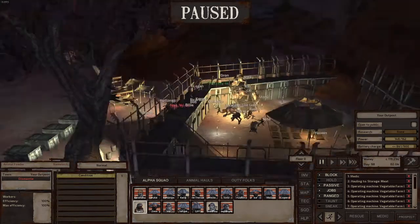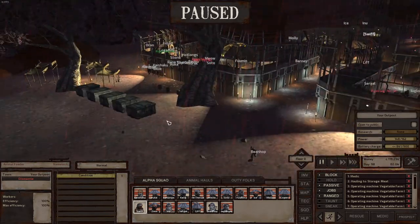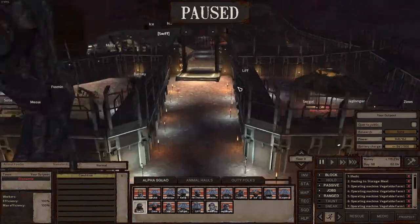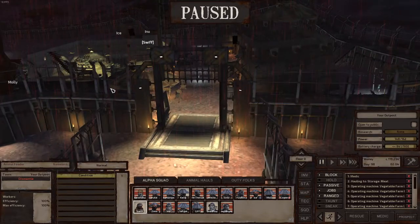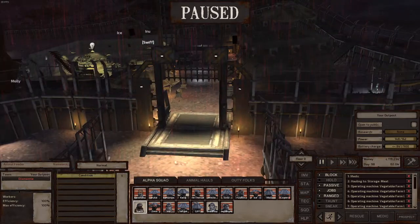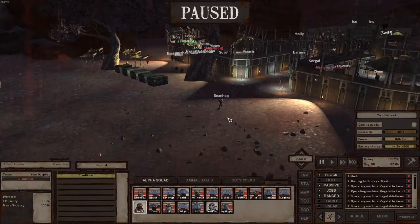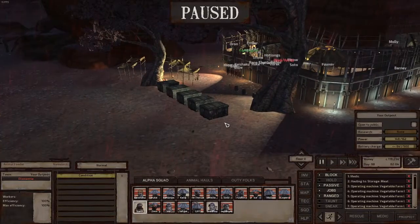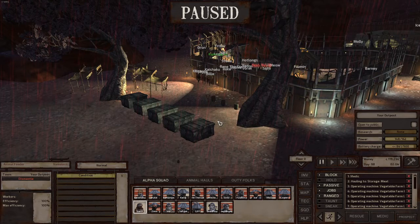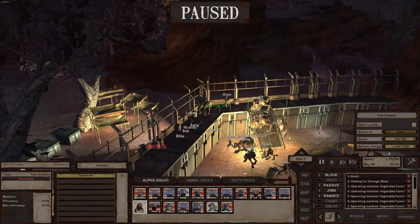I always get attacked around this area, so all my defenses are here. If I get raided I have more turrets on these buildings — I'm super defended. This is mid-game by the way. At the beginning you can't do this — you need at least 10 people, a pretty decent base. This is a mid-game way to make a lot of money.